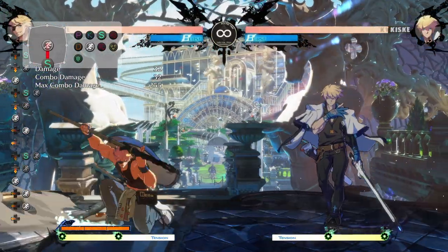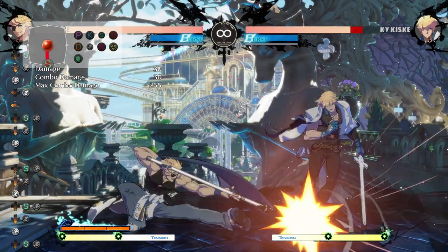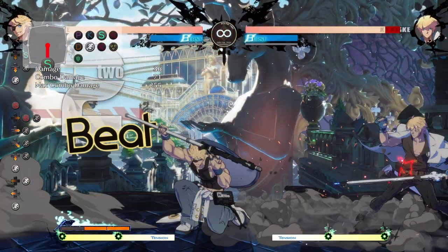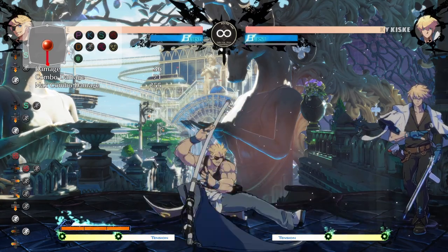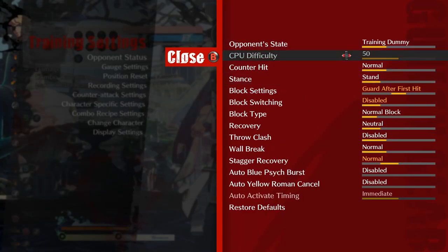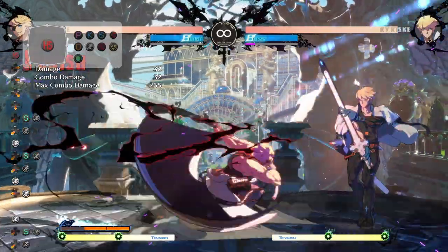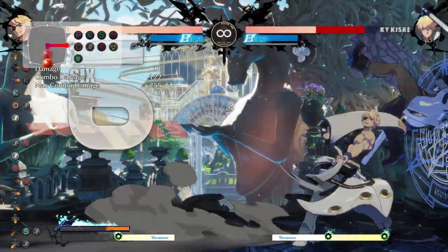Making sure you can space out a 2S correctly will give you so much advantage online because it beats so many of your opponent's buttons and lets you go for such safe okizeme. If you ever get a knockdown — whether it's Beak Driver or anything — you can go for this. They can't mash out, they can't grab out, they can't even DP because it's a disjoint and it won't even hit the button. So using 2S is such an awesome thing. I recommend putting the AI onto any difficulty as long as they move, and just trying to only hit 2S. Whatever distance you are, try to move around so you're going for 2S and see what distances you can hit it at.